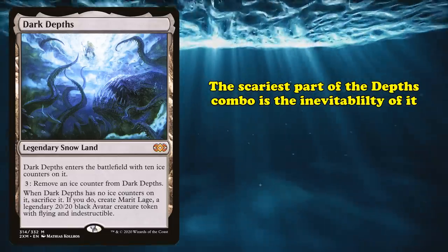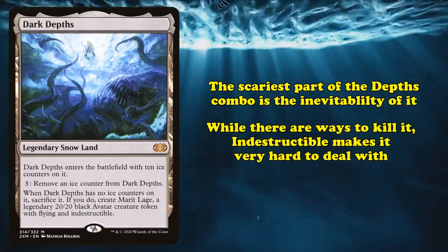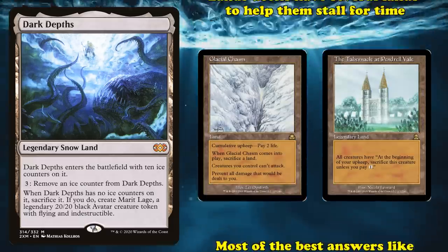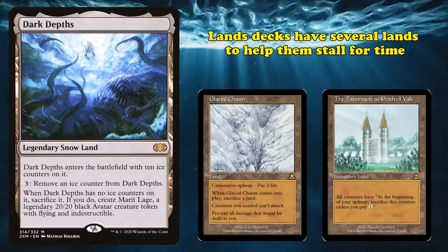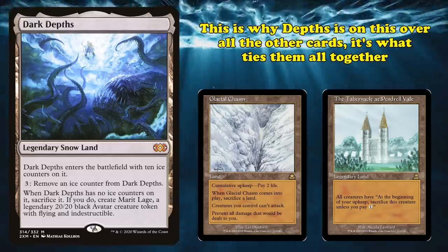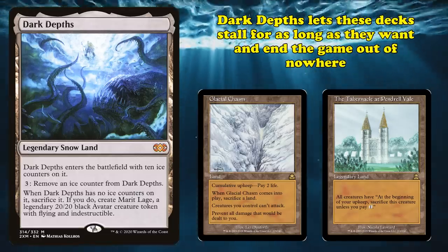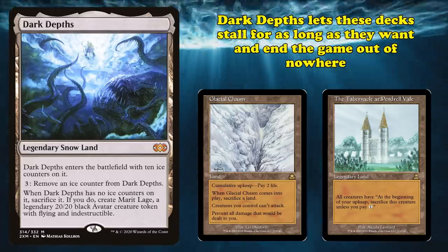What makes Dark Depths so potent is the inevitability of it. While there are ways to kill the Marit Lage token, thanks to it being indestructible, the most common answers like Swords to Plowshares only serve to buy the Dark Depths player even more time to assemble their combo. And as previously discussed in this list, there are multiple lands that decks can use to help buy more time and stave off aggression. This is why Dark Depths takes the top spot over cards like Tabernacle, which may seem stronger and more elusive on paper. Dark Depths is the card that ties them all together — gives these slow, atypical lands a chance to work in spite of their drawbacks and eventually end the game with a threat that's difficult to remove.